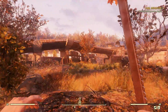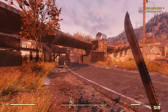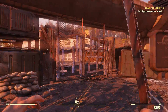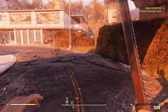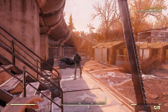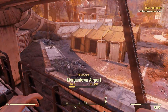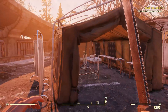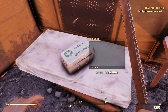Here we are at one of the many entrances to Morgantown Airport. There's like half a dozen ways you can easily get into this place that are designated. Yep, Morgantown Airport has been discovered. This is one of my favourite locations in the entire game — it's possibly where I've spent the most time as well.